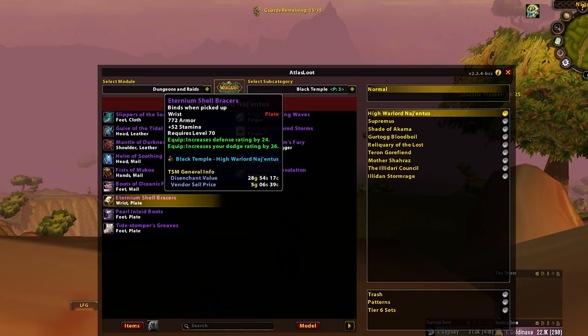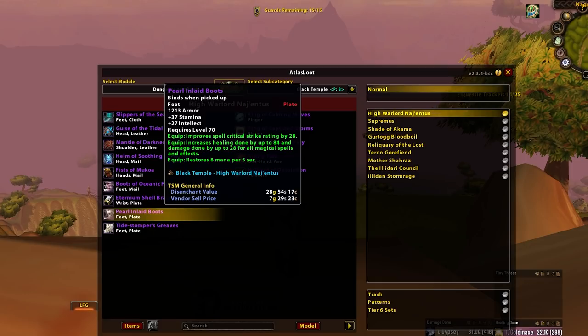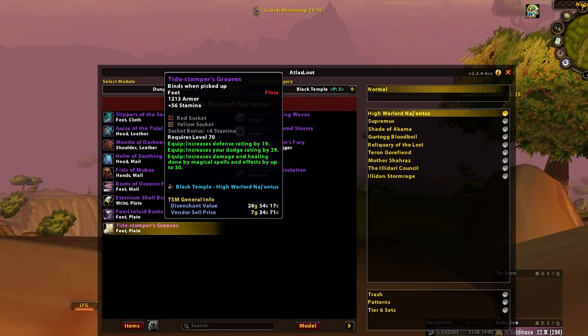Then we've got Eternium Shell Bracers — tanks of course, but there are better options so whatever. Pearl and Laid Boots — these are Holy Paladin BiS. Holy Paladins are the only ones that could use them, so there you go. Next we have Prop Paladin BiS. Pretty obvious. Let's go.